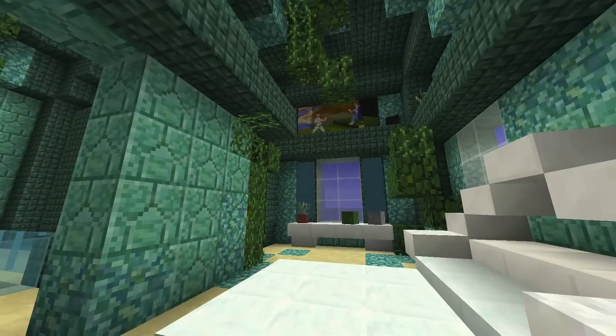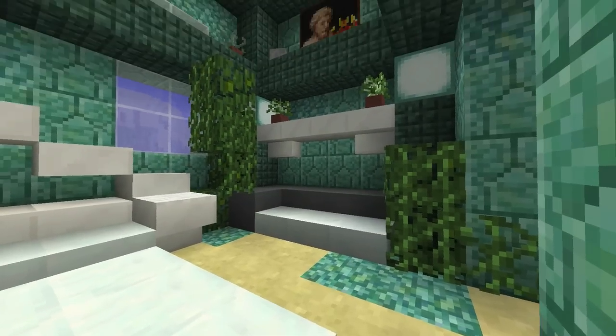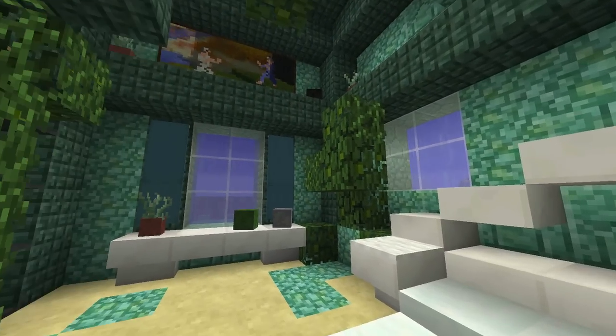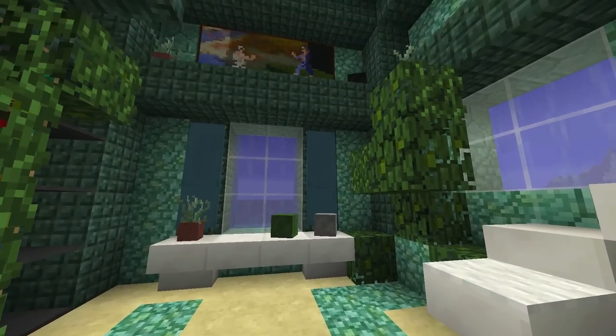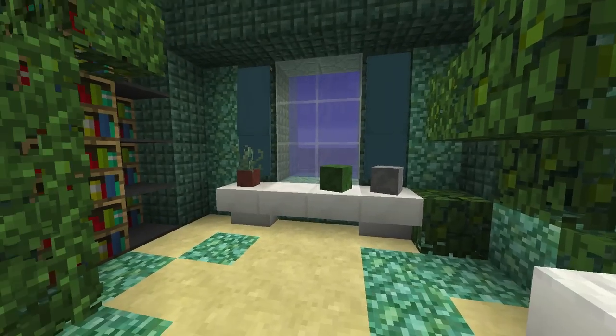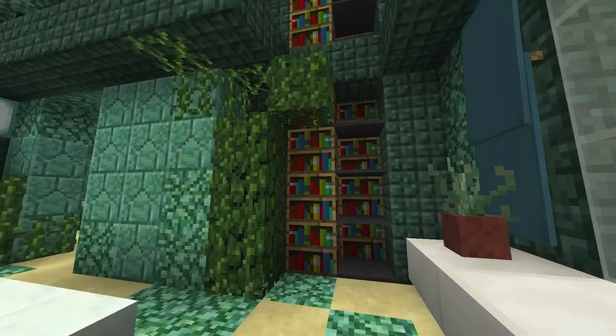Here is another bedroom in the house. There's a nice couch, and we used some plants here to act as maybe shells or a growing piece of coral. We've done the same thing with creeper heads, zombie heads, and skeleton heads — those act like big Minecraft shells. There's also a nice little bookshelf recessed into the wall with some shelving units.